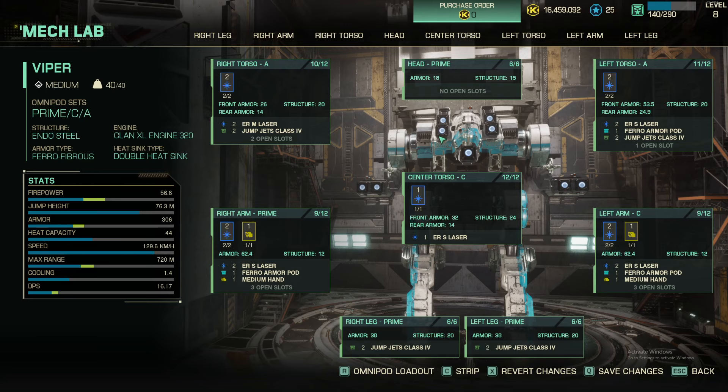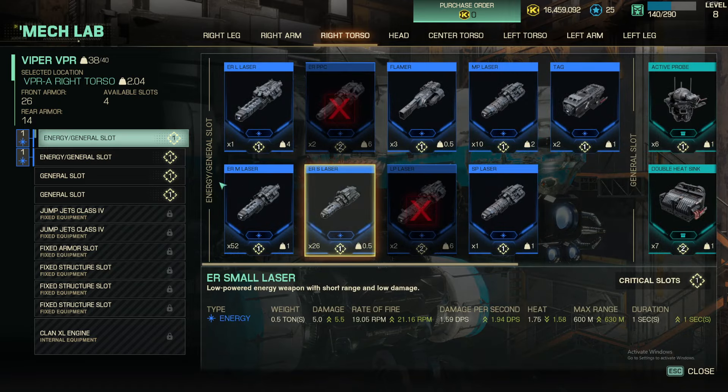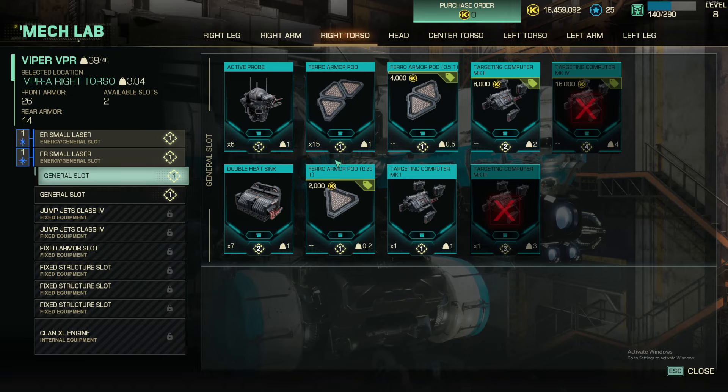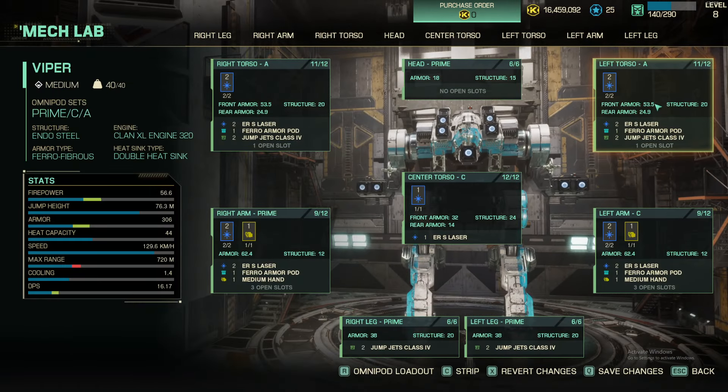What did I do wrong? I did something wrong — oh, ER mediums. I screwed up, or I haven't fixed this one yet. ER small, ER small, ton of armor. There we go. So everybody's up armored except the CT.